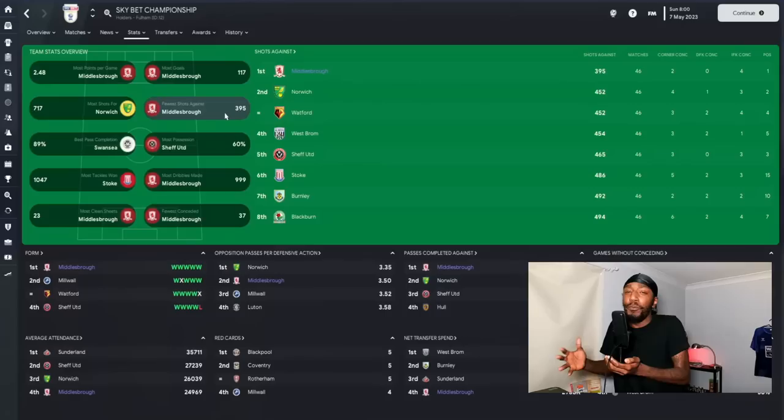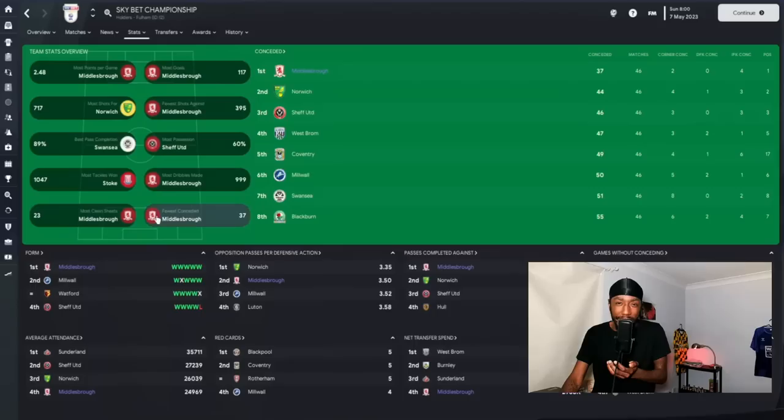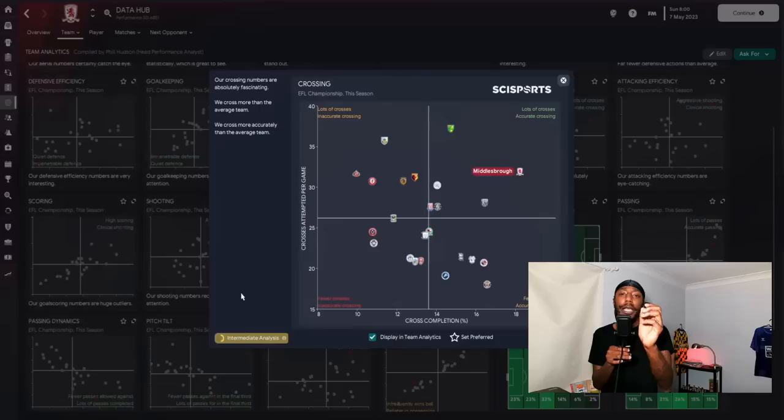Middlesbrough scored the most goals — 117. We didn't have the most shots but had the second most shots for and the fewest shots against, meaning we defended really well from the attacking line all the way to the defensive line. We came third in possession with 59% of the ball. We completed the most dribbles, had the most clean sheets, and fewest goals conceded. In the final third passes against, nobody had better stats than us.